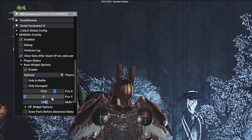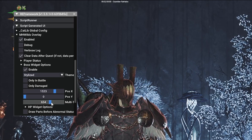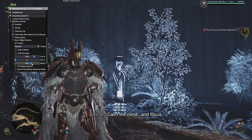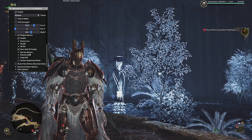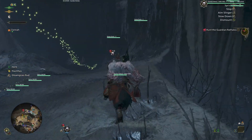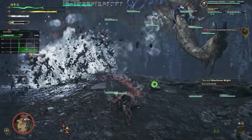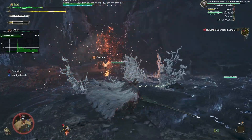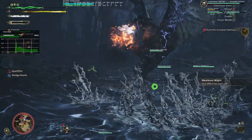If you installed the mod correctly, you should see the Monster Hunter Wilds overlay in the RE Framework configuration under the script generated UI. There's just way too many options for me to cover in this video — so much customization you can do, it's insane. You can enable or disable whatever features you'd like: there's the monster's health bar, the player damage output, and bars that tell you how close the monster is to being paralyzed or poisoned. You can also adjust the color, size, and where these bars are located on your screen through this UI menu.